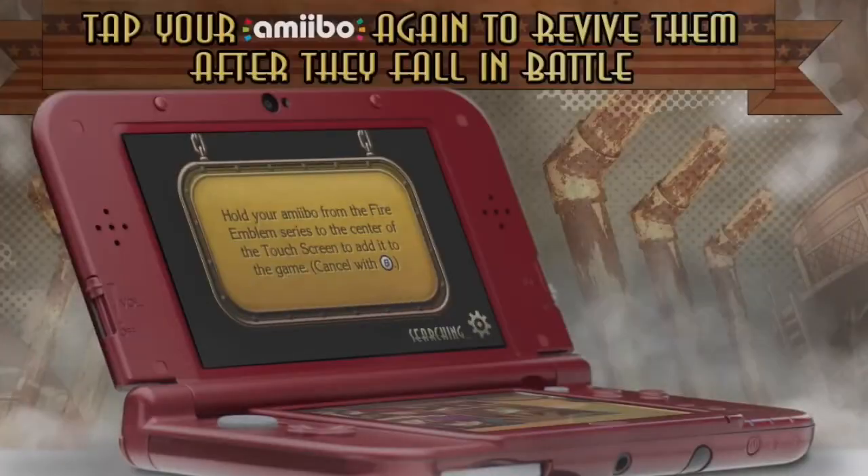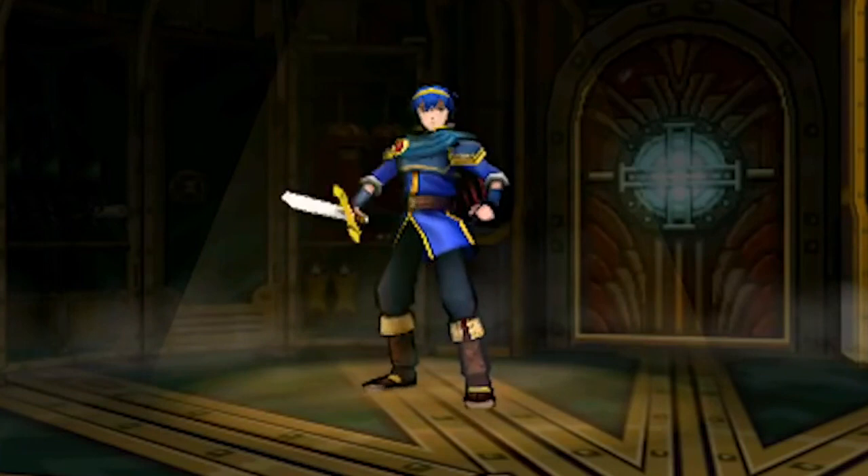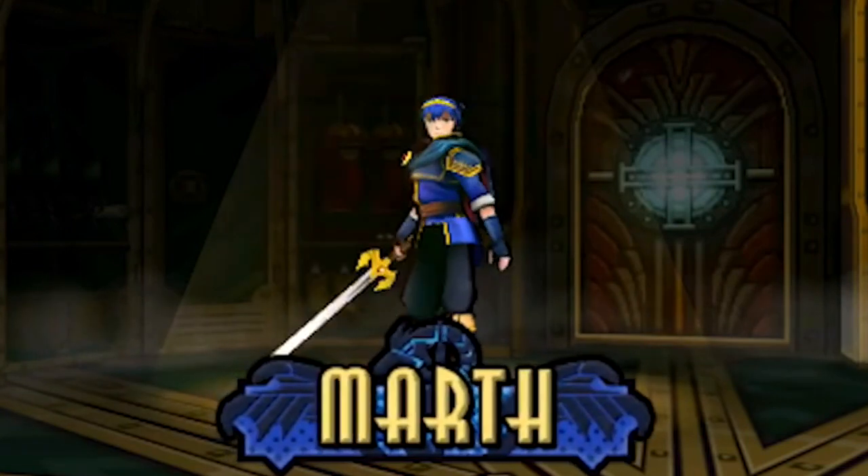Three multiplayer modes can be played locally or online. Scan in Marth, Ike, Lucina, and Robin — the Super Smash Brothers amiibos from the Fire Emblem series — to grant access to their characters in the game.